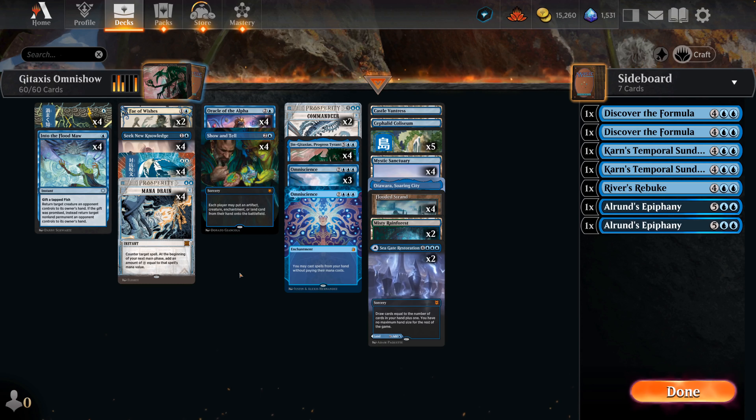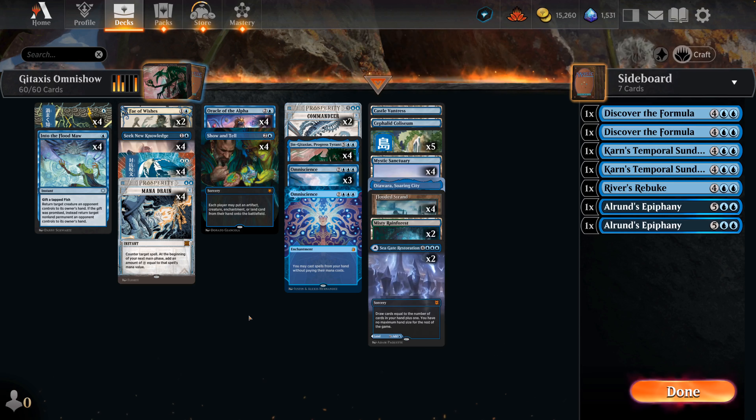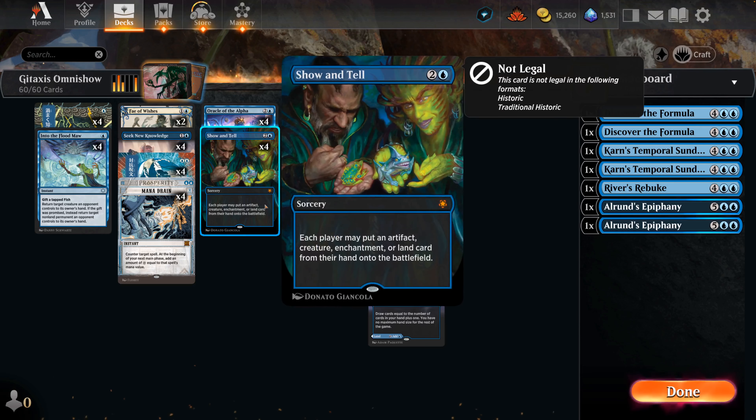We also get to play some other cards new to the Omni Show archetype — Commandeer. Exile two blue cards to gain control of a target non-creature spell. It sometimes comes up but for the most part it's just here as an option; it can help you with counter magic and things like that. The game plan of this deck is basically just get to turn three Show and Tell, or get to turn five Show and Tell with protection.